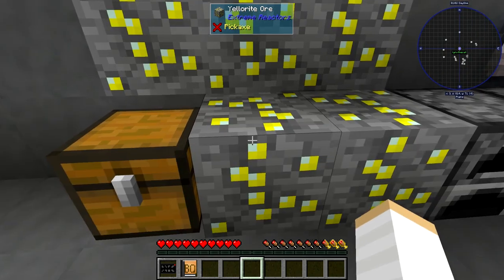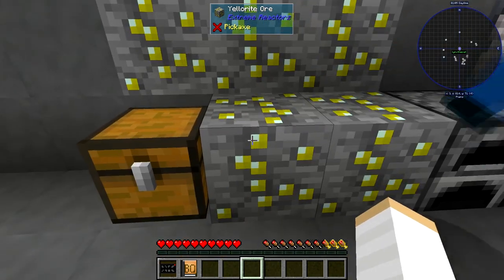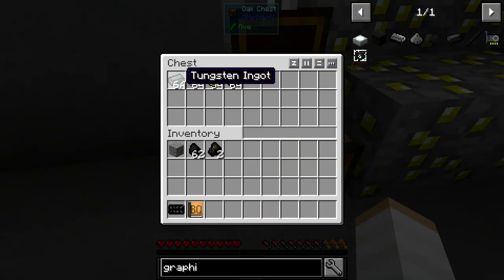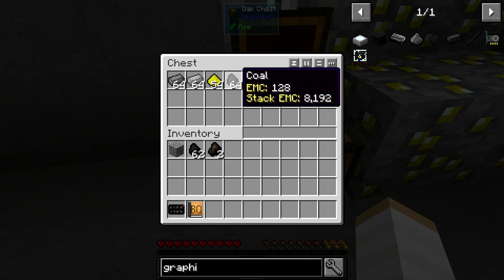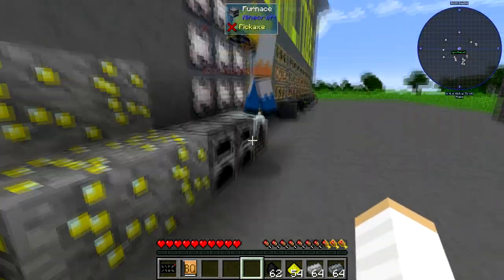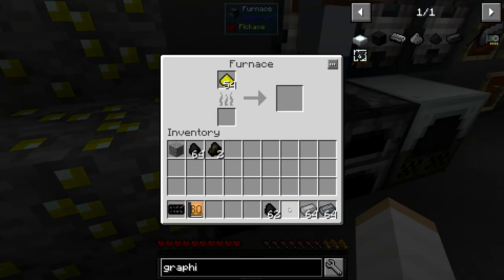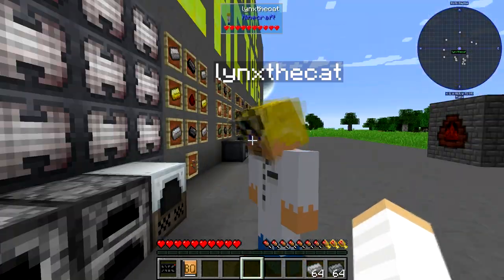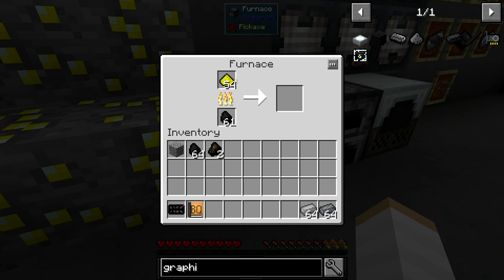So this is the first mineral that Extreme Reactors brings to the world: Yolorium, or Yolorite ore. In the chest we have Tungsten, Steel, Yolorium, and Coal. We do need Coal. The first step is to put the Yolorite ore — or Yolorium ore — with some Coal in the furnace. You get Yolorium dust out of the ore.